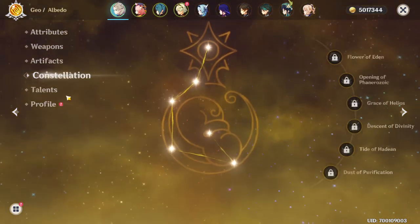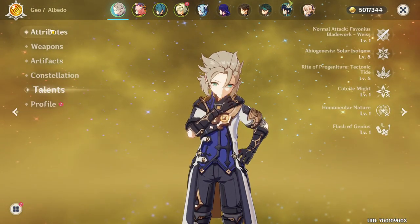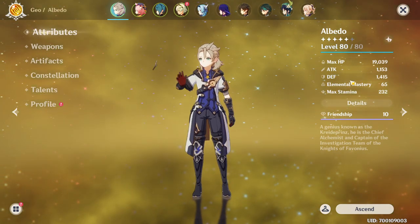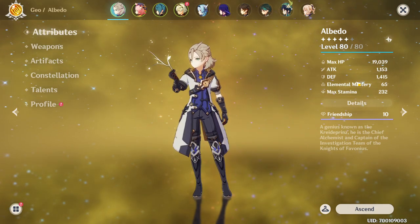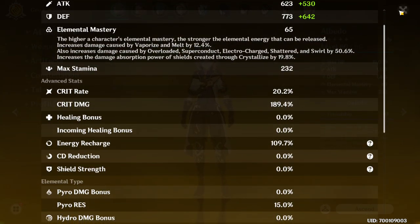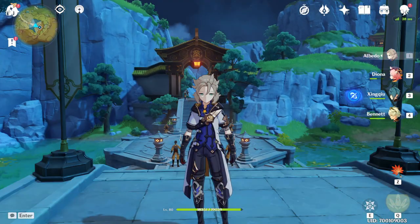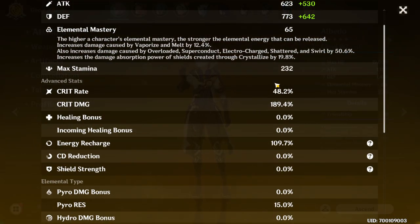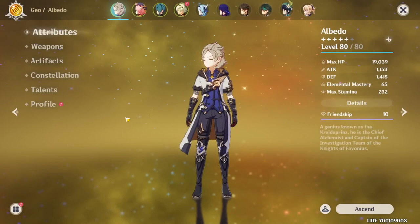I didn't have to do much but it works. He's on C0, his constellations are not that great, but this character is pretty awesome still. His attack is at 1100 and his defense is about 1400. You don't really need elemental mastery on him, but as you can see it's some pretty decent stats. The crit rate shows 20% here because I took some damage, but since he is over 90% HP, his crit rate is actually at 48.2% — a significant increase — and almost at 50%.